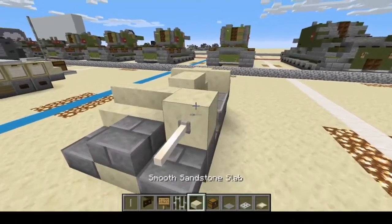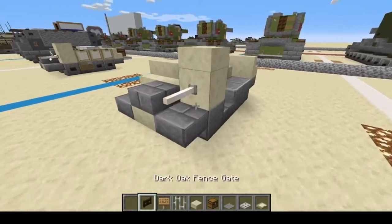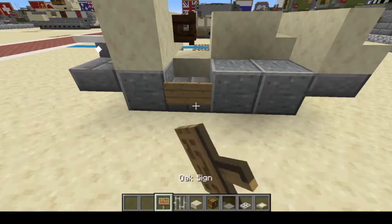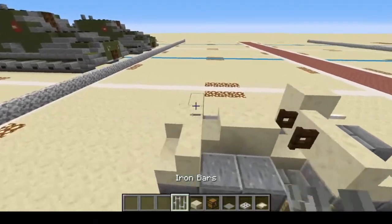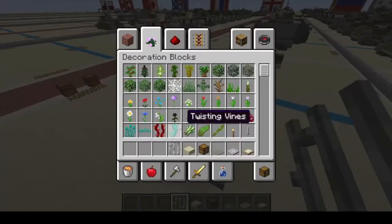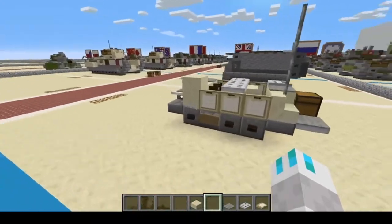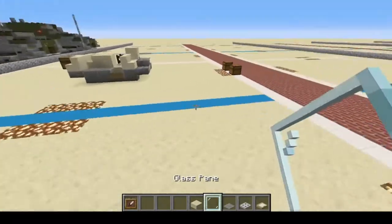Your end rod goes right here, and we're going to put one up above as well — end rod's done. Come inside and put your dark oak wood trapdoors there. We're going to put an oak sign here, and an oak sign here. Iron bars go right here as an antenna: one, two, three. Chest is going to go in the back. And we're also going to grab an item frame and glass pane, which I forgot to put in the chest.